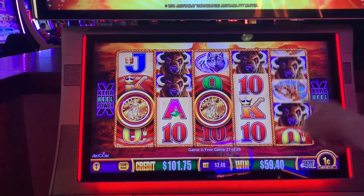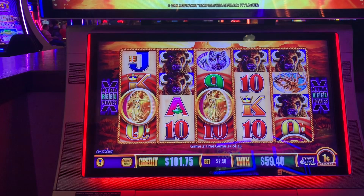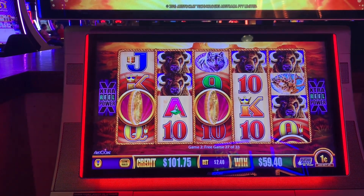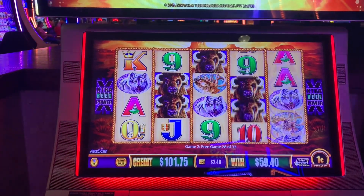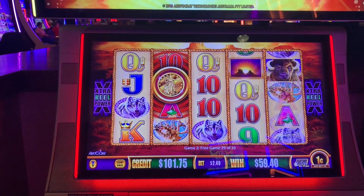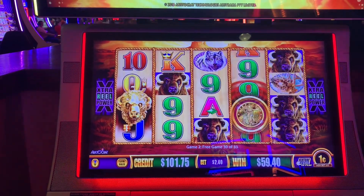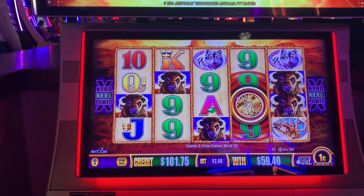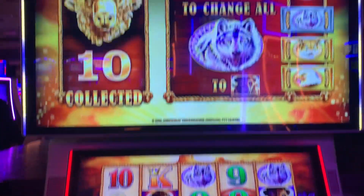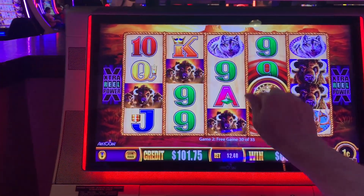There's one, two — oh, I thought I was getting three. I'll take two. Come on back. More coins. Get rid of those wolves. Coin! Four spins left. We're up to ten. Gotta re-trigger, gotta re-trigger.